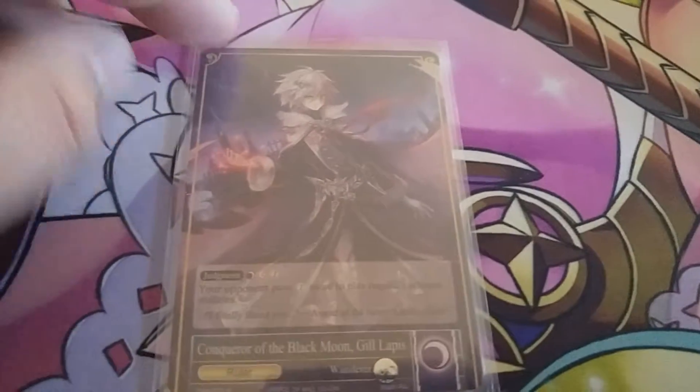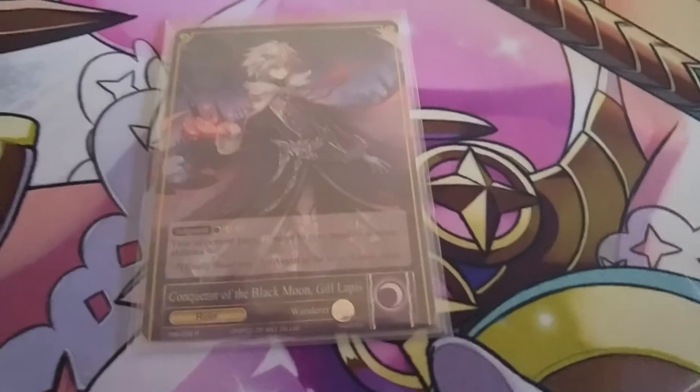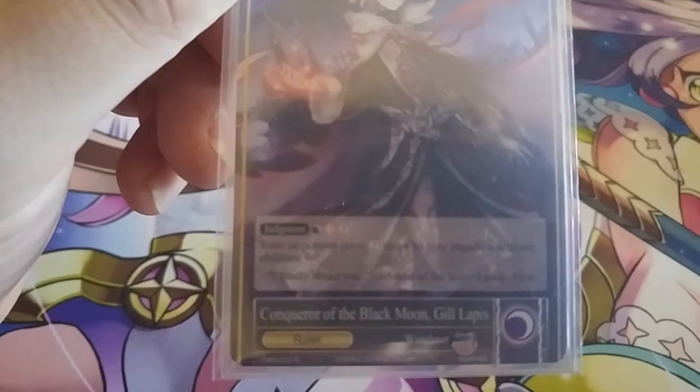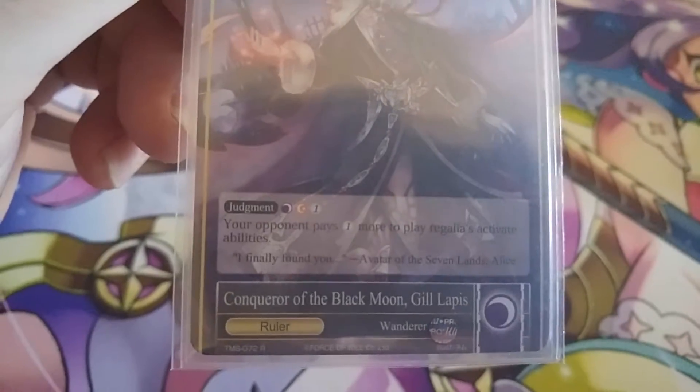This is my Gill Lipis deck — the only deck I actually wanted to make out of this new set, and the only ruler I didn't even pull from my box. Gill Lipis, if you don't know what he does — which most of you probably should — your opponent pays one more to play Regalia or activate their abilities.